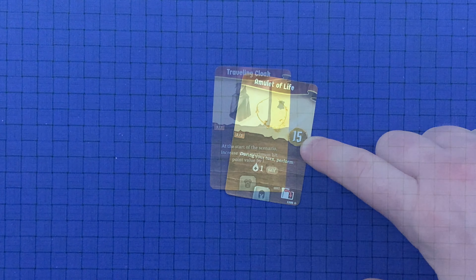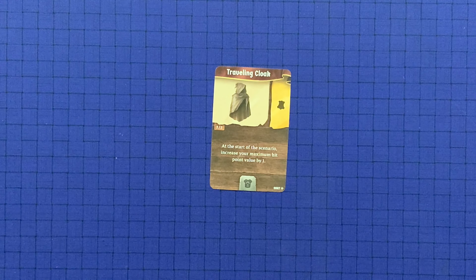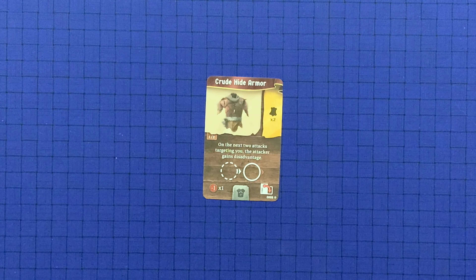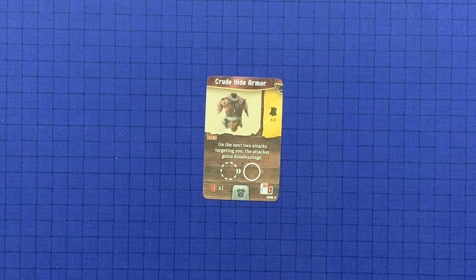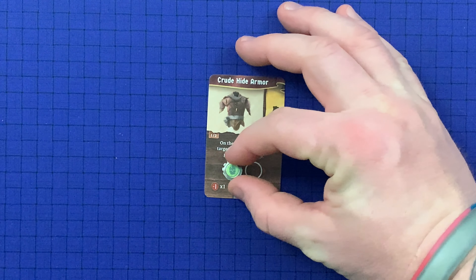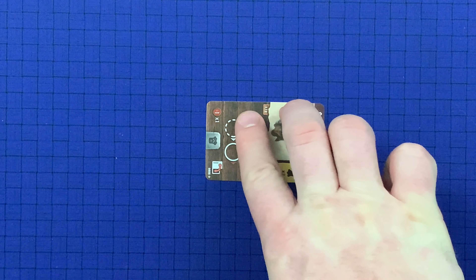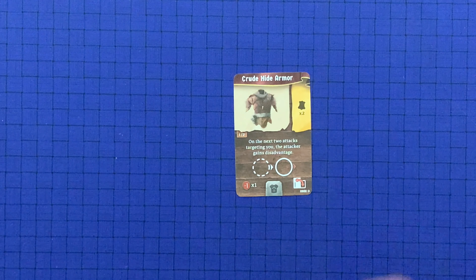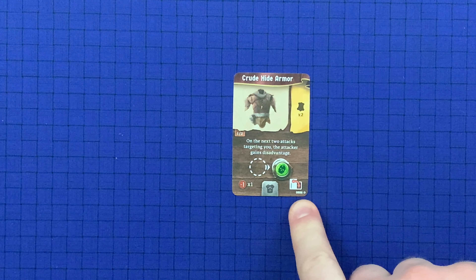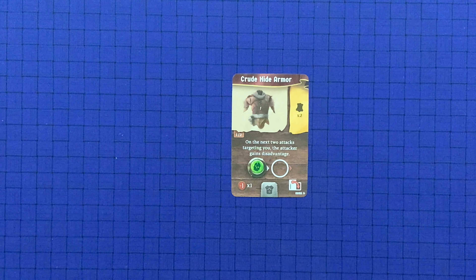Some items have none of those icons, meaning the item applies a passive effect — there is no limit to how many times a passive item can be used. Some items can be used multiple times before they are spent, lost, or flipped, indicated by a series of use slots. Players use a character token to track the uses. When an item with multiple uses is recovered, reset the character token to the first use slot — even if the item is recovered before being fully spent or lost.